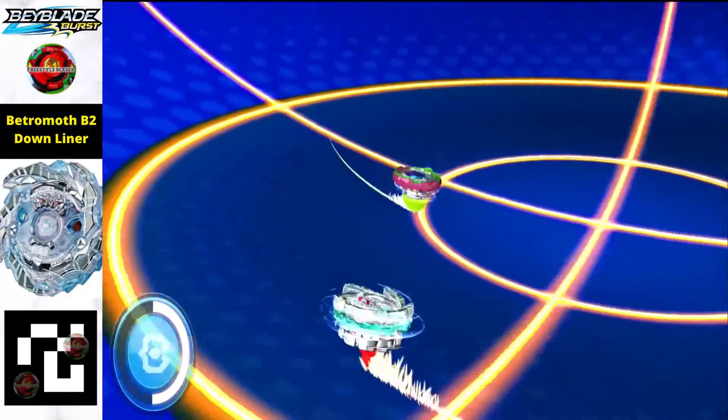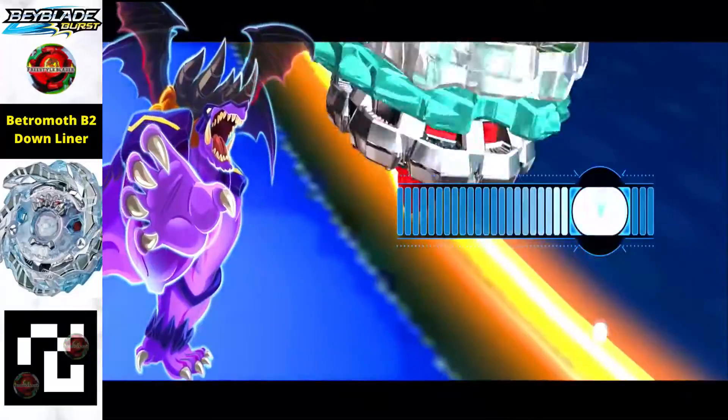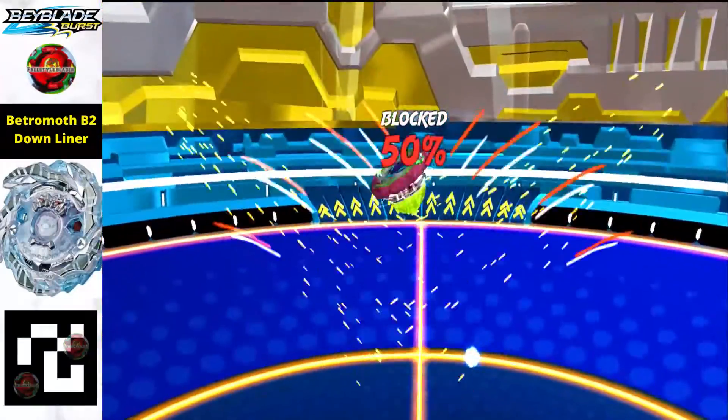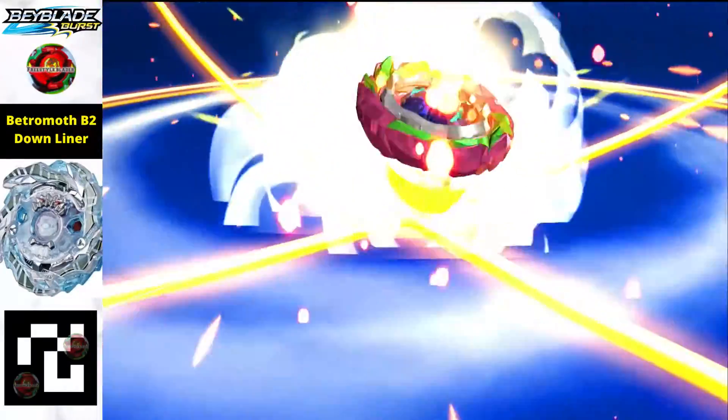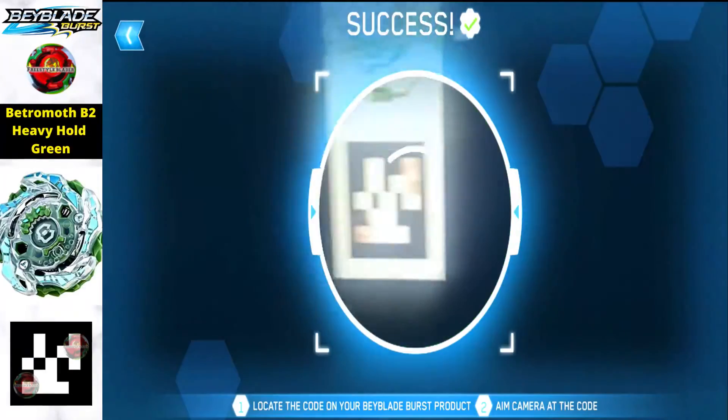Moving on, we got Betromoth B2 Downliner — that's the full name of this beyblade. With a simple scan of the QR code you will get this beyblade for your Beyblade Burst Squad Strike app.